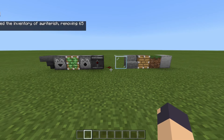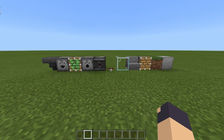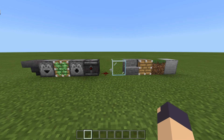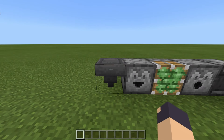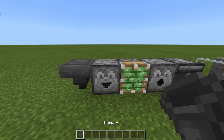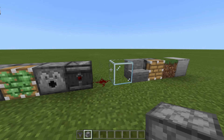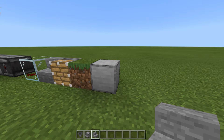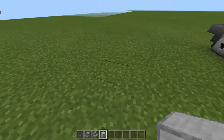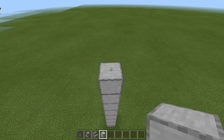For this build, you can find a link to all the material parts listed down in the description. Unfortunately, it is pretty expensive because it is a universal tree farm, and there's a lot more factors we have to consider compared to just a standard tree farm. But first, we're going to start off by building our little platform. You're going to want to grab hoppers and droppers. It does not need to be a dispenser, but it can if you would like it to be.